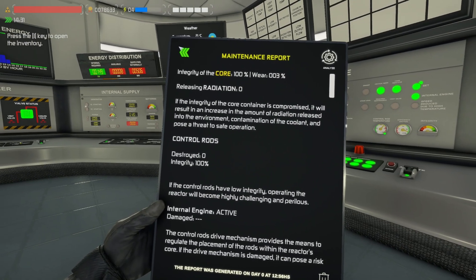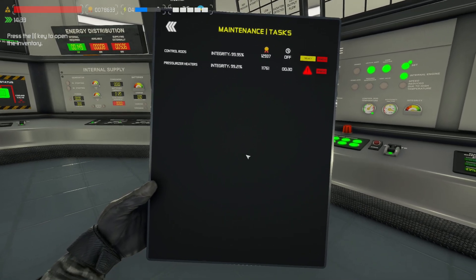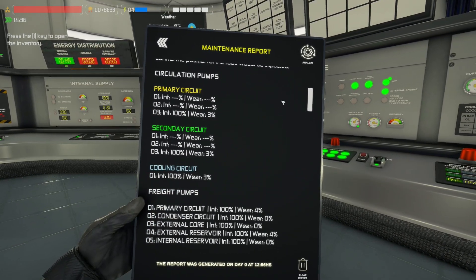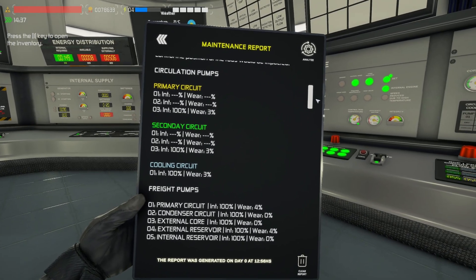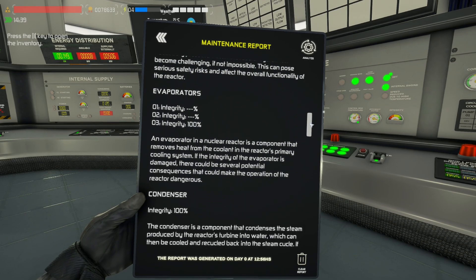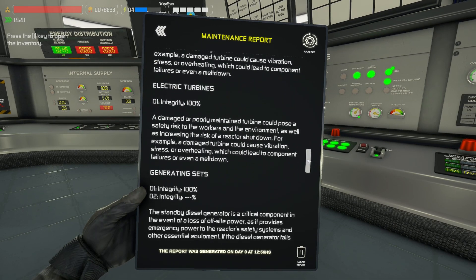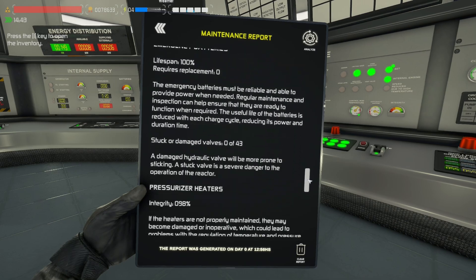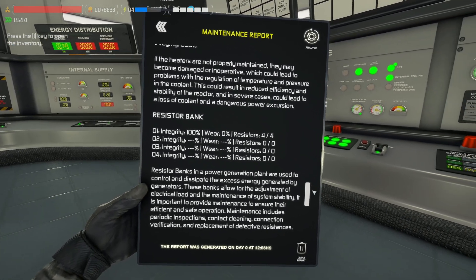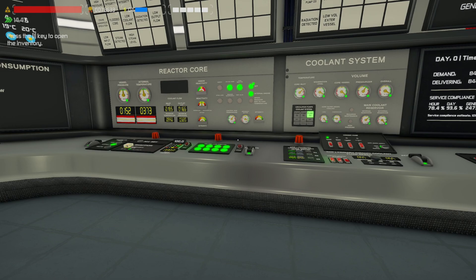Instead of reading this manually we can go to maintenance tasks and get a much better readout on it all. It's actually rather good — 100%, 3% wear on the primary, secondary and the condenser circuit, which is rather even and nice. 4% on the freight pump of the condenser load pump. Generator turbine 100%, electric turbine 100%, generator 100%. 198 on the pressurizer — that's okay. 100% on the resistor — about 100% across the board, I'm rather happy with that.